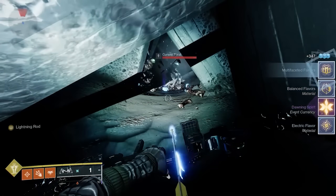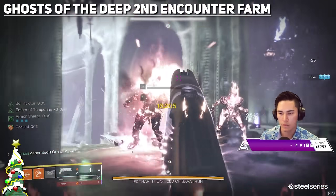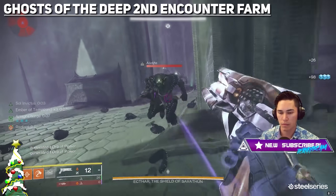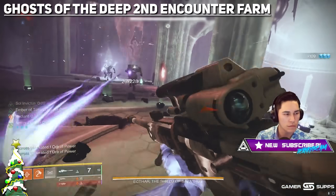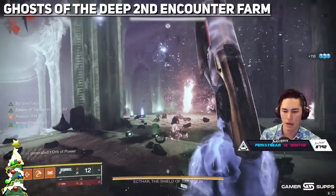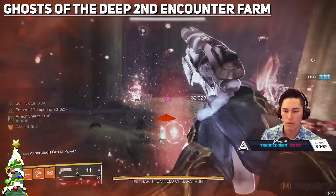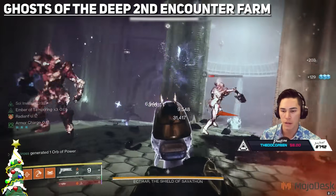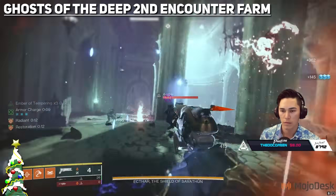There is one more farm — it's in the second encounter of the Ghost in the Deep dungeon. It's a little more difficult, but the add density is really good and you can kill these adds in a variety of ways and they just keep coming. What I've been told is that the add frequency is so high the game and the ingredient system can't keep up, so some kills get wasted — maybe space out the kills a little bit. But regardless, that is another method.